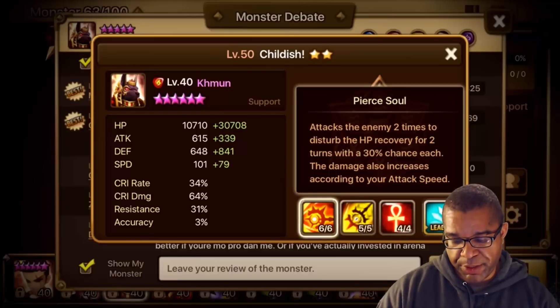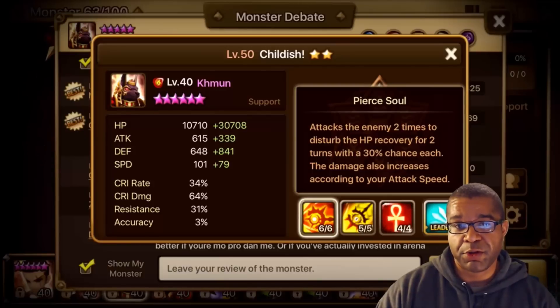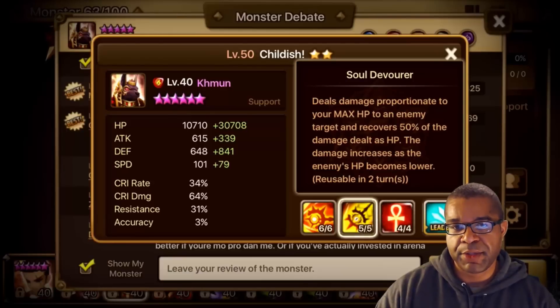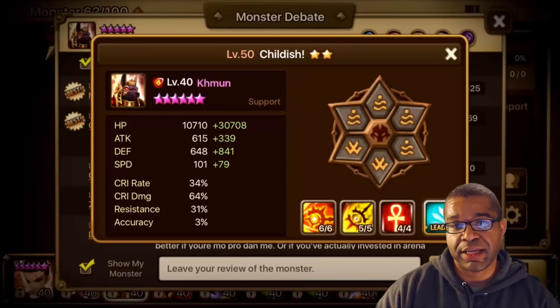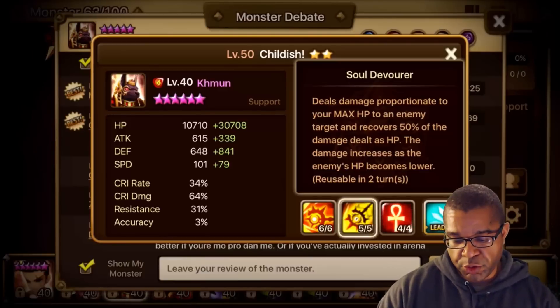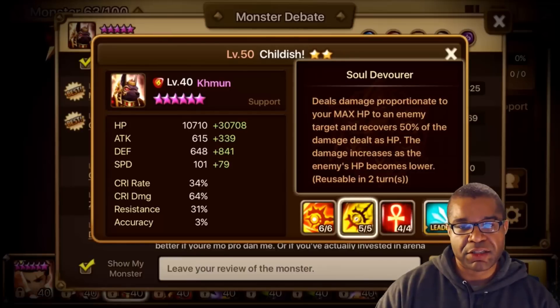First skill, Pierce Soul: does damage based on attack speed and provides a hit point disturb with a 30% chance for two turns. Next skill, Soul Devour: a big damage-dealing skill doing damage proportionate to max HP, recovering 50% of that damage. The damage increases as the enemy's HP gets lower - that overlooked aspect is key. It's on a two-turn cooldown when maxed.